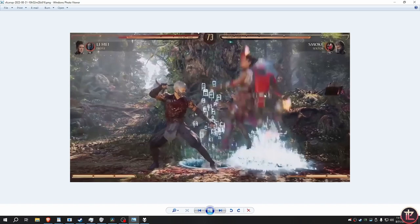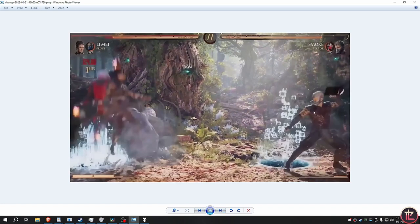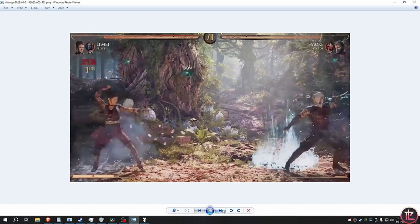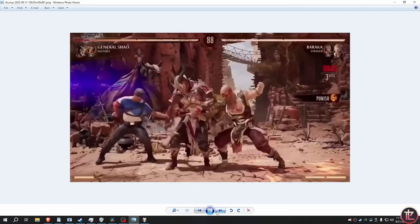Sektor's teleport punch cameo is a summon like Frost's — same type of thing. You can use it in a block string for a combo, as a hit confirm into a combo, or to cover gaps in strings, and to control neutral and counter assist calls because it comes out fast. With Scorpion it's probably annoying because you can actually combo after it given the full-screen teleport. Here I have a picture of them both doing summon assists simultaneously — Frost versus Sektor — and Sektor comes out so fast it counters the Frost assist call.